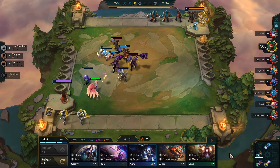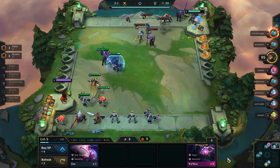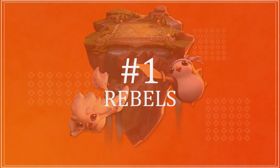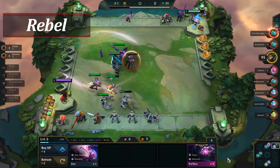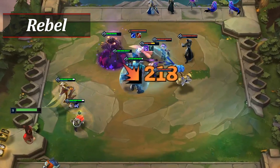Overall there are a lot of great frontline options in set three, but early game Mordekaiser really stands out as one of the better ones. Our number one pick is Rebels — specifically Rebels with Ziggs as the carry, but Rebels in general can do quite well. Having a stacking shield and damage effect really makes them both hard to kill while the champions also do decent damage.